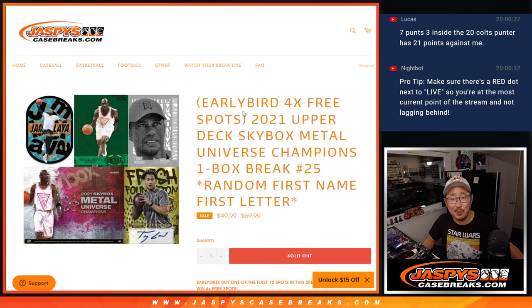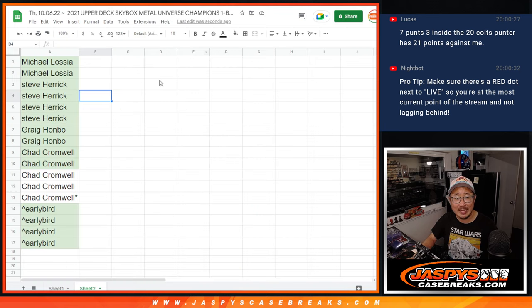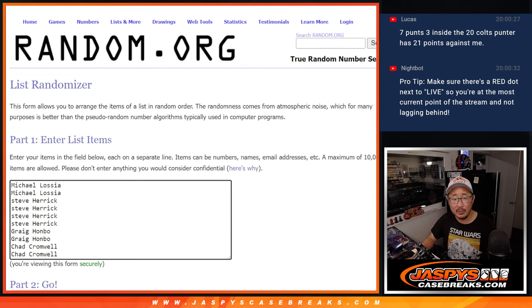Hi everyone, Joe for jazbeescasebreaks.com coming at you with 2021 Upper Deck Skybox Metal Universe Champions One Box Random Letter Break No. 25. This is a one box break from a fresh inner case, the second one from the master case we opened a little while back. We're going by the first letter of their first name, and the first 10 spots get a chance at extra spots. Thanks for being an early bird.